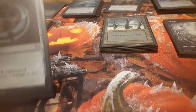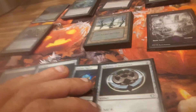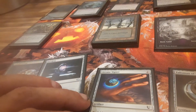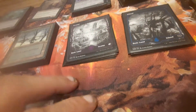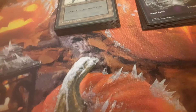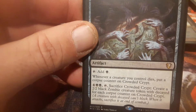In terms of artifacts and ramp, not too much — only four in this deck. Talisman of Dominance, an Arcane Signet, a Sol Ring, and the interesting one is the Crowded Crypt: gives me black mana, and upon sacrificing it gives me a bunch of zombie tokens — on flavor for the deck.